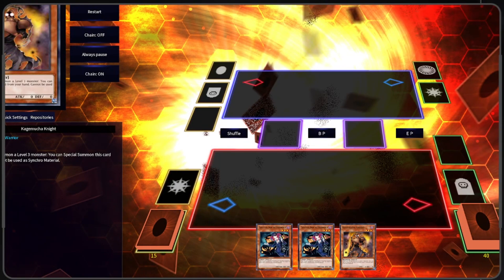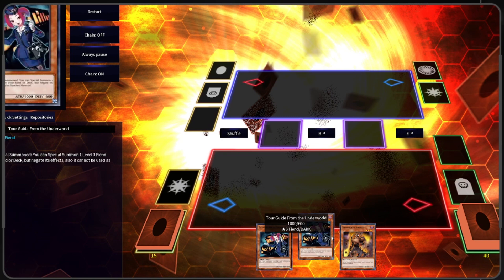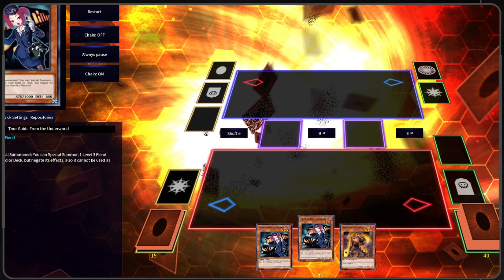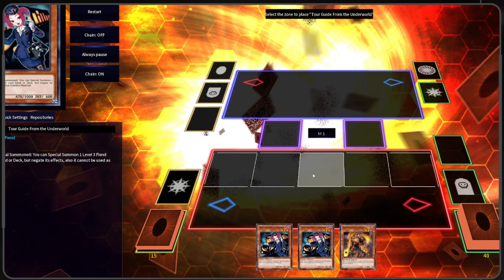What is going on guys, RogueTCG here, bringing you another Phantom Knight deck profile video. This is going to be a basic combo for Phantom Knights using Turagraph and Underworld, one Pognitionite, plus any card to discard. Let's stop yapping and get this combo started.